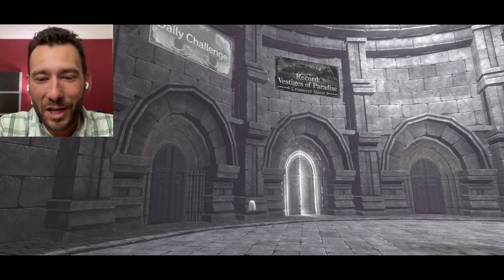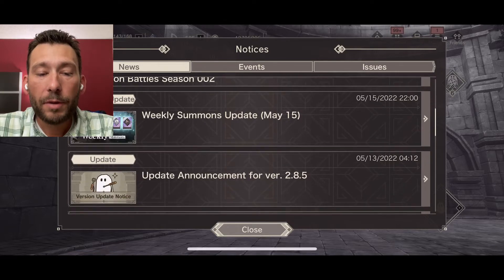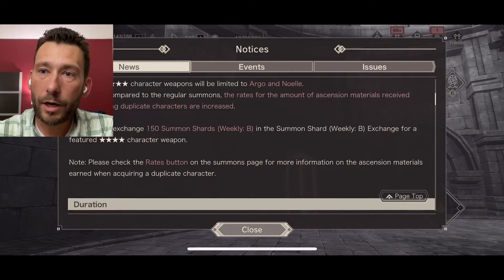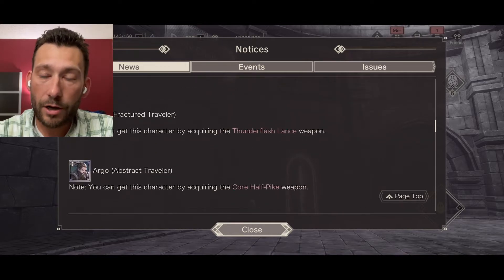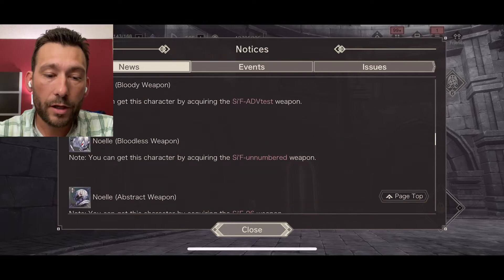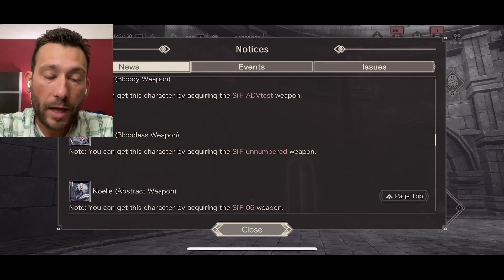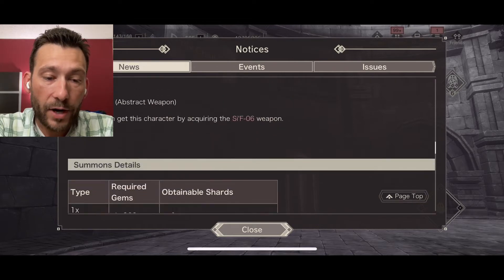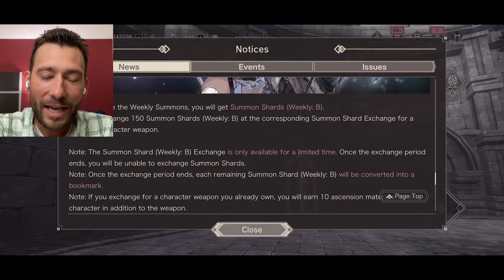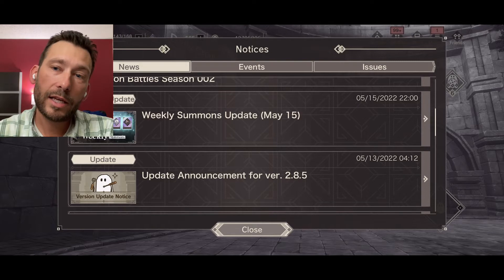We'll have more gems to farm and pull on Final Fantasy 14. Looking at other notices: Nier has now introduced weekly summons. Depending on what character you're chasing, from the standard pull you can go after characters with a boosted drop rate on the banner. The bloody weapon Noel is pretty good. If you're trying to build a specific character and get that little bit of extra power, that may not be a bad way to do it.